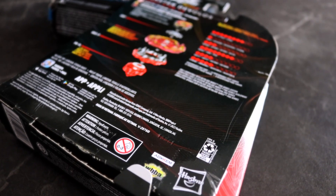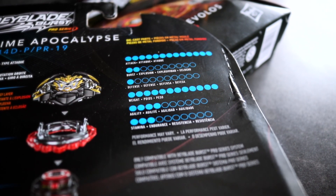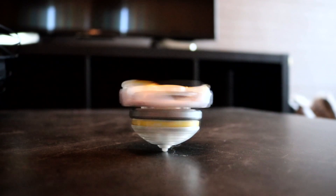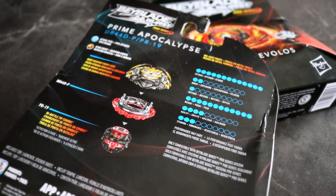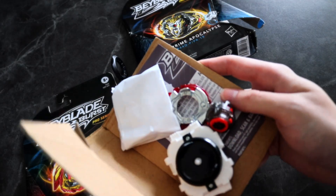The package is so different from the ones from Takara Tomy, and I think the fact that you can purchase Prime Apocalypse on its own is truly awesome, because in Japan you have to buy the Mugenlock Special Set that comes with Regalia Genesis. Since I'm a huge fan of Regalia Genesis I'm happy with it, but that could be expensive, so this booster really offers a good deal. The image on the package gives a very different impression from the Takara Tomy one — and that goes for Master Diabolos too.